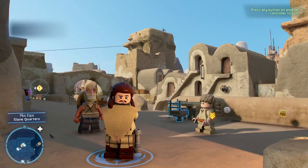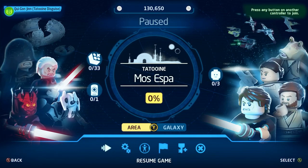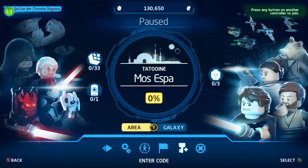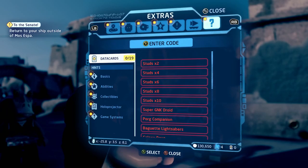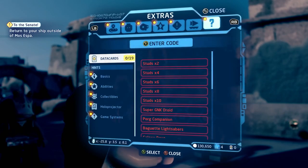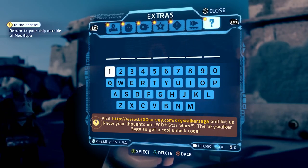Without further ado, that's what we're going to do today. If you don't know where to access this, press the pause button — for me that's the menu button on the Xbox controller — then go to the enter code option. You can also access it from the extras menu, there are two ways to do it.